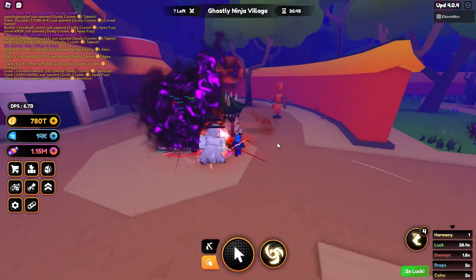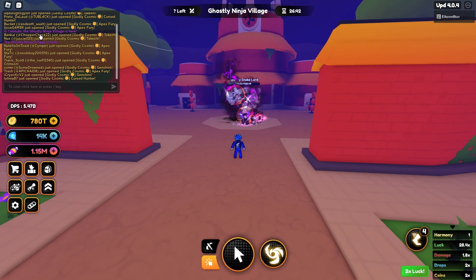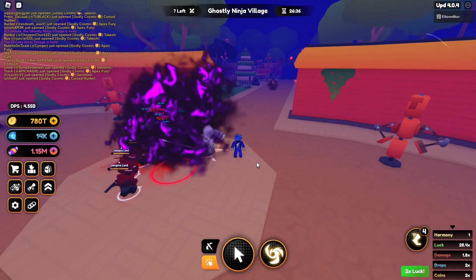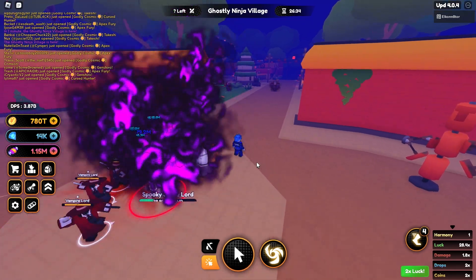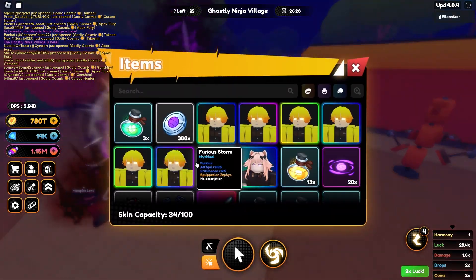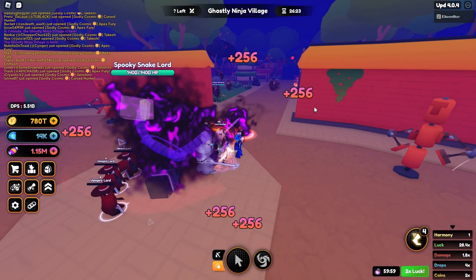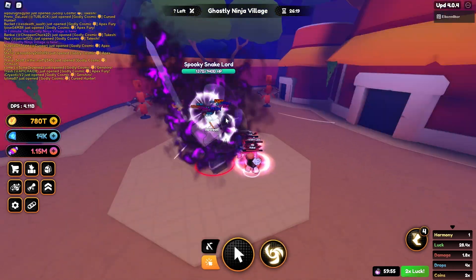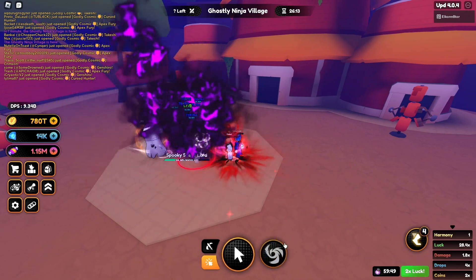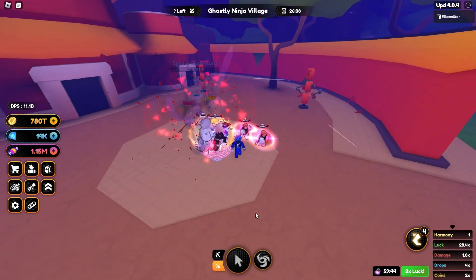That's pretty much everything about the spooky portal — it spawns every two hours, gives chat notifications at five minutes and one minute before, and lasts for 30 minutes. You could also use a two times damage potion to defeat the strongest enemy a lot quicker, which will help you get more candy overall. I'm pretty sure two times drops also works, so let's go ahead and test it out. If I use my two times drops and we got like 300 to 400 or so, almost 2k added up. Let's defeat him now and see how much candy we get with a two times drops potion.